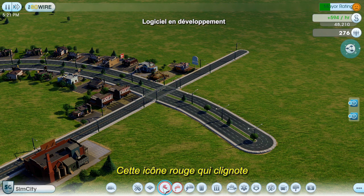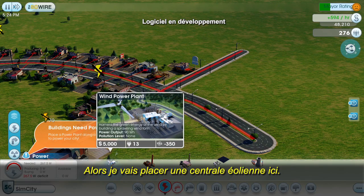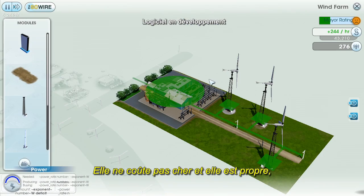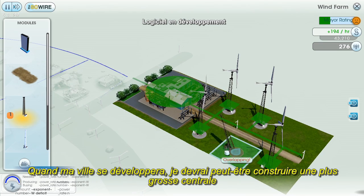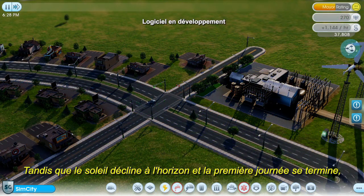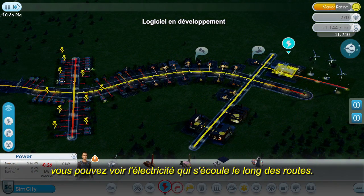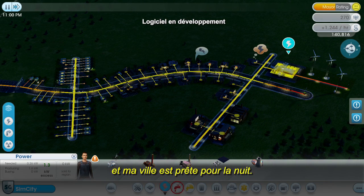You can see by this flashing red icon that the Sims are asking for electricity. If I don't give them power, the city can't function properly. I'm going to take care of that by placing a wind power plant right over here. Wind power is great for a small town — it's cheap, it's clean, but unfortunately it doesn't generate a large amount of electricity. As my town grows, I might need to build a bigger power plant or make a deal with a neighboring city to get some power. As the sun goes down and the first day comes to an end, you can see the building lights coming on. By turning on the electricity data layer, you can actually see the power flowing along the roads. As the buildings receive power, the zots disappear one by one, and now my city is ready for the night.